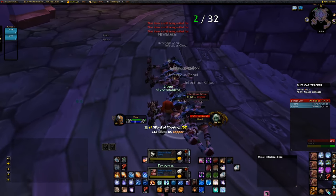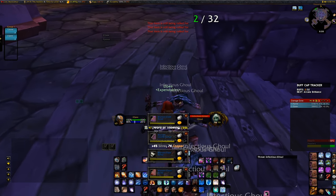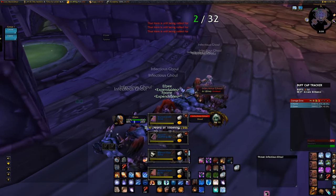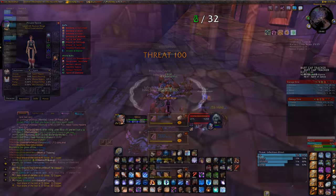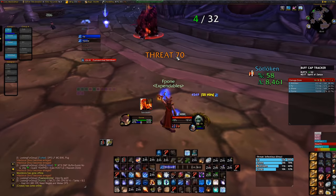At peak performance we were doing this as 3 frost mages and 1 fire mage. Fastest run from pull to kill was 5 minutes. When I solo with my 2 mages I go for about 10-minute clears. But the more mages you bring, the faster it is to farm epics, but the less profit per mage it is.